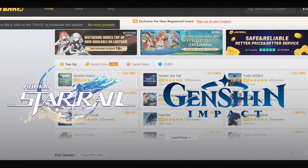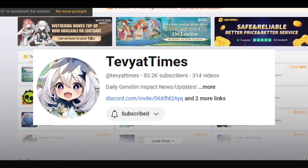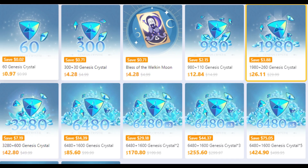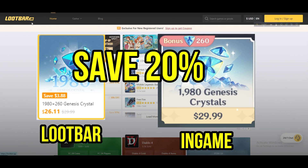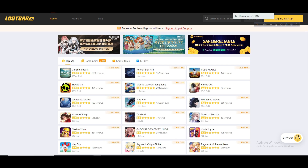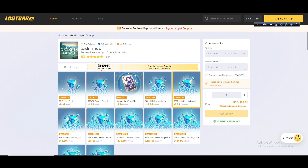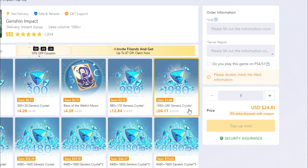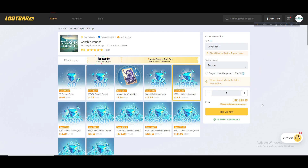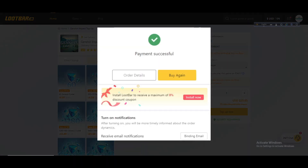It's a top-up platform for games like Honkai Star Rail and Genshin Impact. Big-name creators are also using this platform for crystals. It saves you up to 20% off the actual in-game price for every item available, and an extra 5% off for your first purchase. The process is super easy — just go to lootbar.gg, select Genshin Impact, select the pack you want to purchase, then type your UID, select your region, tap top-up now, select your preferred payment method, and you have your crystals.